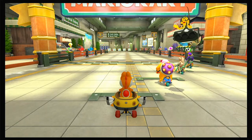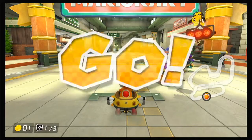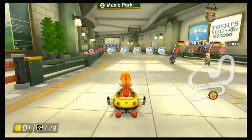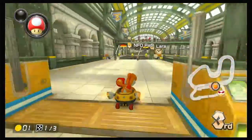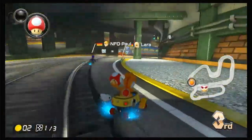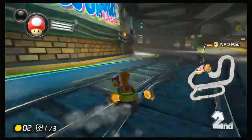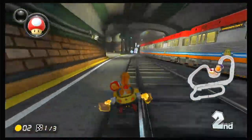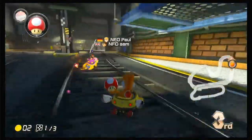Now this next one is all about knowing your competition. Here I'm racing worldwide and there's only four racers, and again we're on Super Bell Subway. I start off again trying to run the track. I can't get any coins at first. I see the people ahead of me are already widening the gap and they have more coins than I do. Now it's me and this one other player, NFO Paul. I'm trying to keep up with him and so far I'm doing well — I don't need to bag yet, but you'll see things take a turn for the worse.